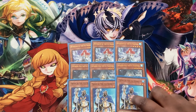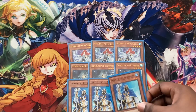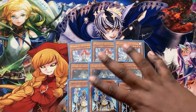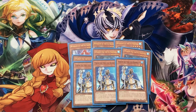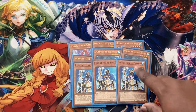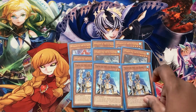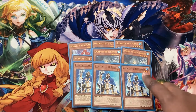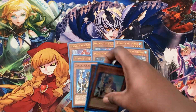We also play triple Prior of the Ice Barrier. It has the ability to special summon itself if you control an Ice Barrier, and then you can tribute it to special summon an Ice Barrier from the graveyard, which is pretty cool. It locks you out of summoning Level 5 or higher during the turn you summon it this way, but for your step-two combo you do not care.